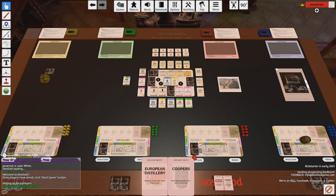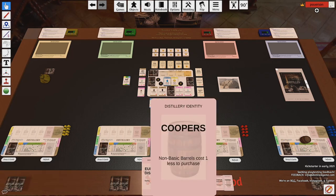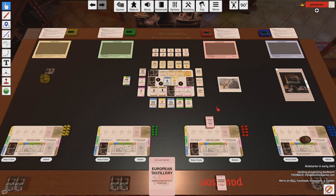The first thing you're going to start with is these distillery identities. You're going to choose one — it's essentially going to give you a little bit of an advantage throughout the game. You'll choose one and place the other in the draft. Here I've placed one on my distillery and here I've placed the other on the draft, which is the trash.